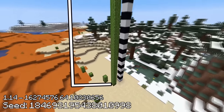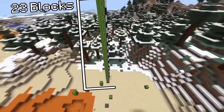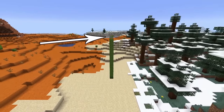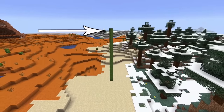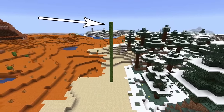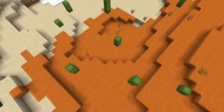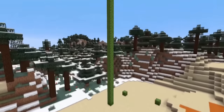This seed has a cactus that naturally generated 23 blocks tall. Something like this is extremely rare because you need cactus blocks to stack onto each other a whole 23 times. When there are thousands of other sand blocks in the desert for all the cacti to spawn on, the odds start to become pretty unlikely.